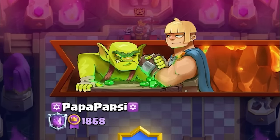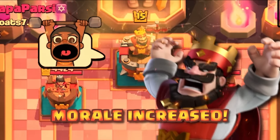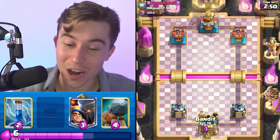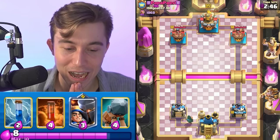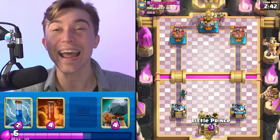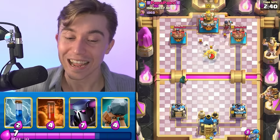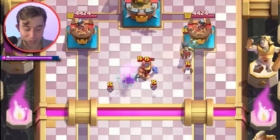We're going to try to parse together some damage here if this guy wants to cycle his Ram Rider. We're going to go Bandit in the back — the guy is not cycling anything, so he's leaking a little bit of Elixir. Night Witch — is it going to be a Golem deck? Maybe something with Elixir Golem? I'm excited to see. I want to pop the ability so our Little Prince doesn't get pulled.